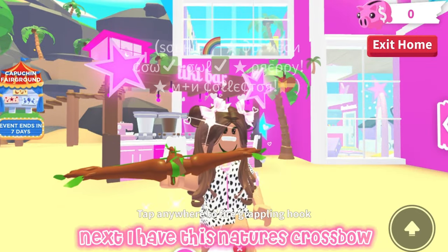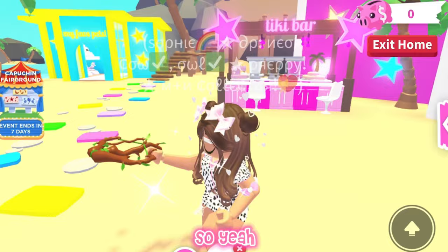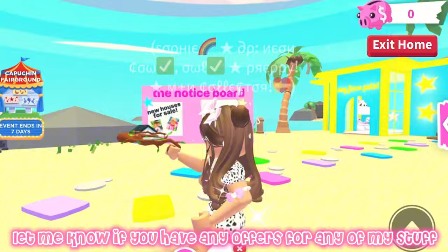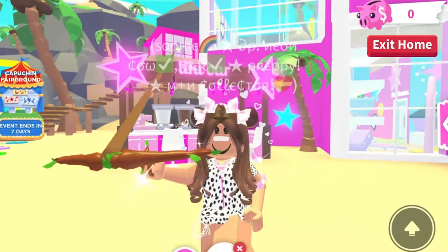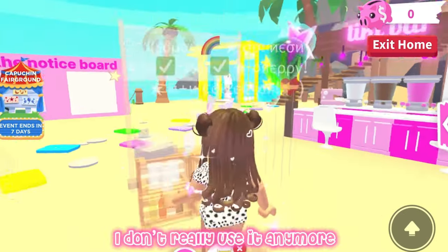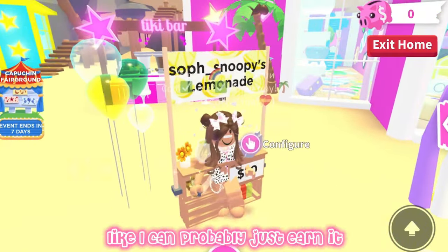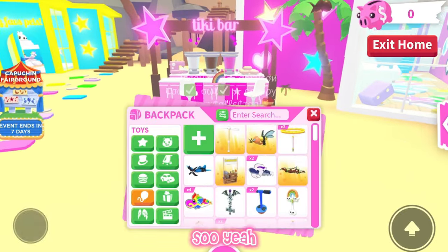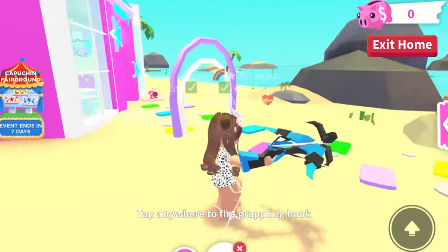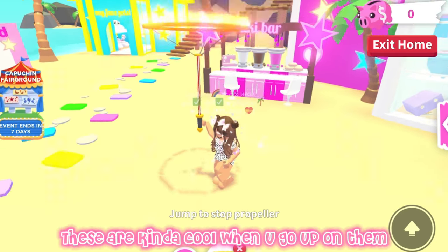Next I have this nature's crossbow — I love this, it's the one I use the most probably. Let me know if you have any offers for any of my stuff, by the way — not only toys but everything. Next I have the lemonade stand. I don't really use that anymore. I have these — I got a lot of them from the gearboxes. Futuristic apple — kind of ugly, not gonna lie. Firing propellers are kind of cool when you go up on them.